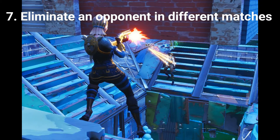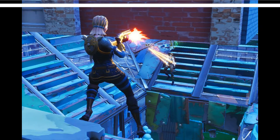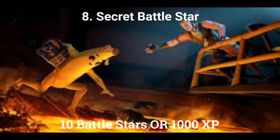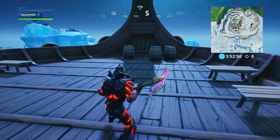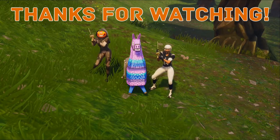The final challenge for week 9 is eliminate an opponent in 5 different matches. If you eliminate opponents in 5 different matches you can get 10 Battle Stars or 1000 XP. This challenge is very easy — all you really need to do is play the game normally and get a kill in each of your games. And if you complete all the challenges, there is a Secret Battle Star to unlock this week. The location is somewhere near the front of the ship on the Viking mountain.